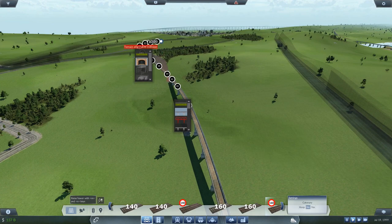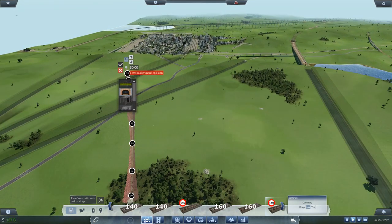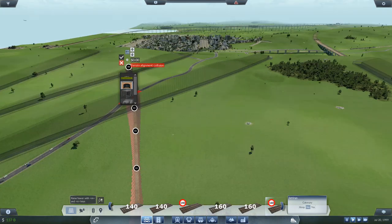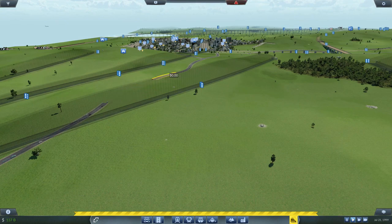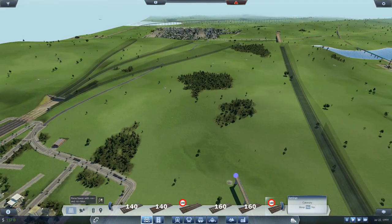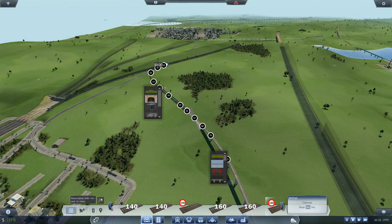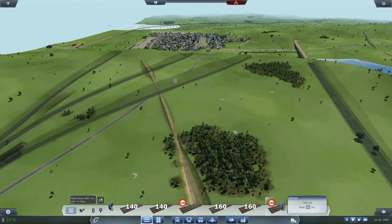Here we may encounter some problems. We've already got a terrain alignment collision — it may just be this road. It is the road, so the road can go, and then sort of bring it around. Keep it going flat — that's not interfering with any of them, so that's good.